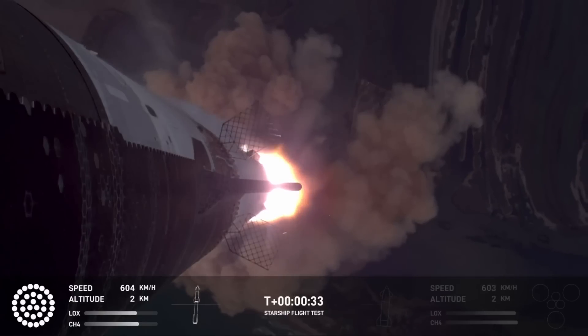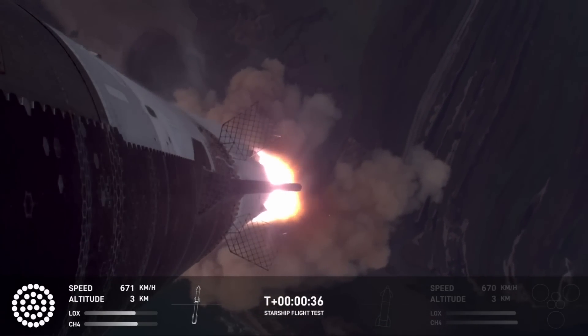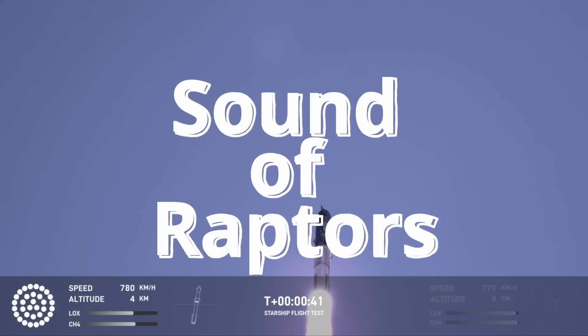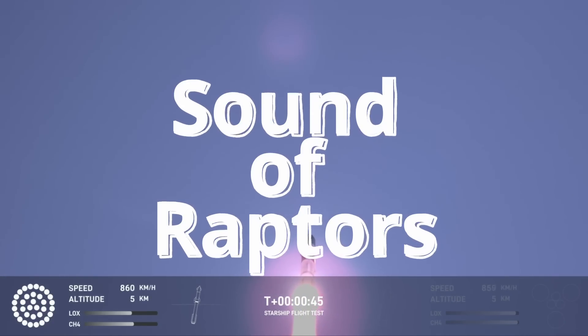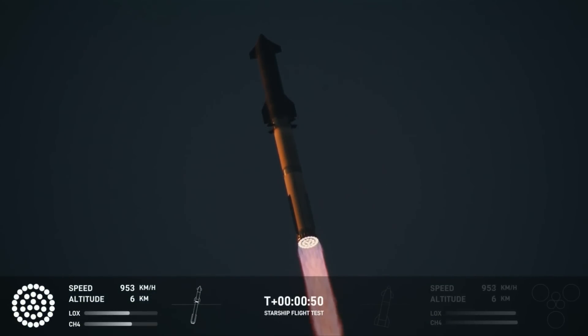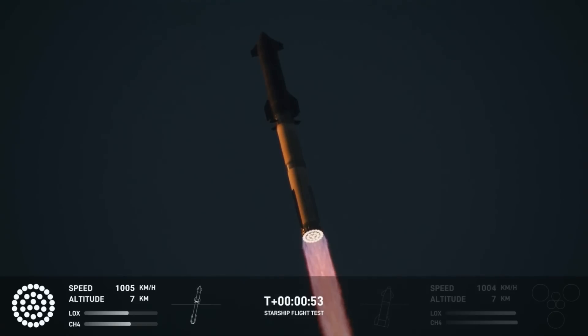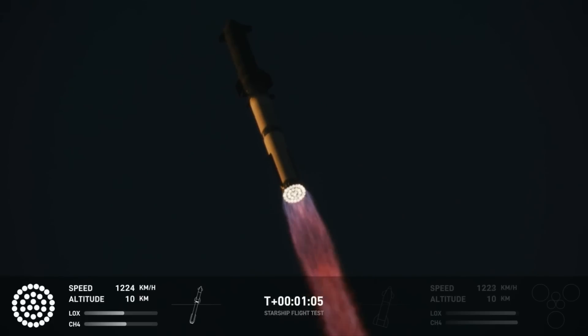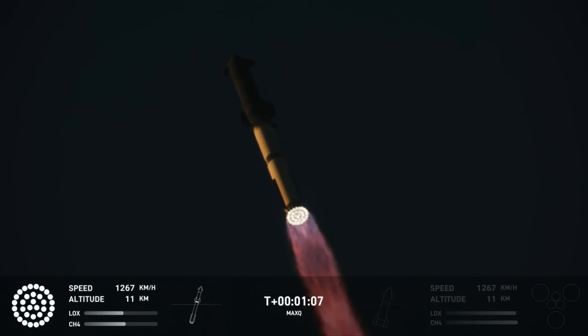30 seconds into the flight, the rumble is just starting to reach us here at launch control. Booster ship avionics power, telemetry nominal, 33 Raptor engines. Max Q — now passing through the maximum aerodynamic pressure, the most stress the vehicle is going to see on the way uphill.